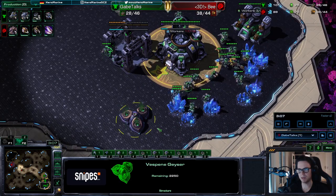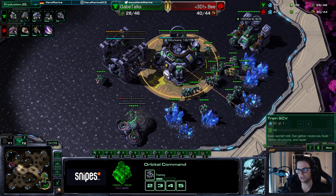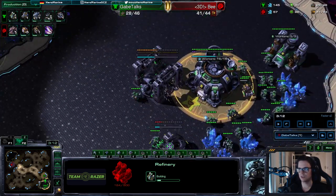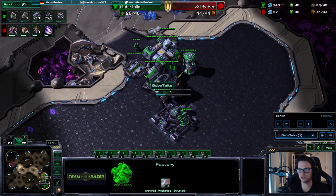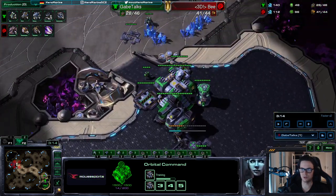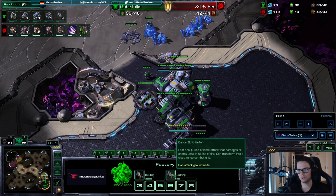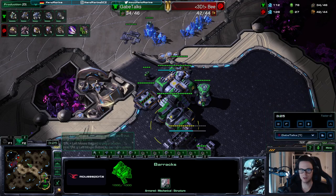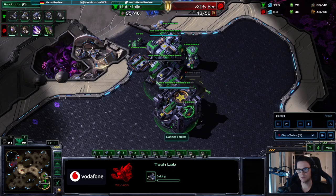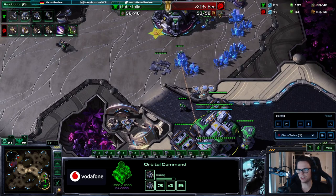Then I take the second gas in my main base, which makes this build a little bit easier. I rally some more SCVs over here because I need two more for the gas. Always keep the perfect saturation. Then I build hellions as the next step. Don't cut worker production — worker production is always the priority. We get two hellions and then get the tech lab on the barracks.